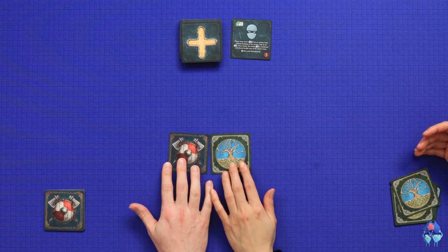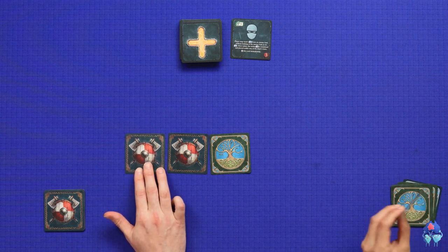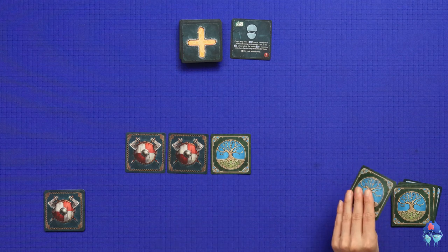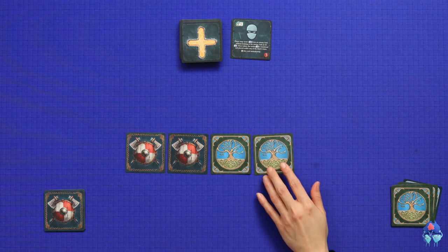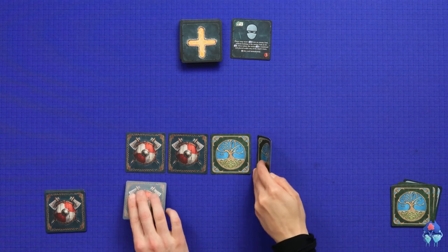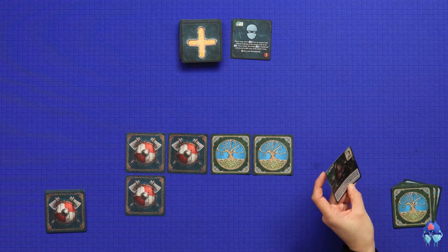Stella picks one and has to place it next to mine. Then I pick one and I have to place it adjacent to at least one of mine. It can be next to one of Stella's but it has to be at least next to one of mine. And then we continue doing this, so we're just going to speed through this as we do it.